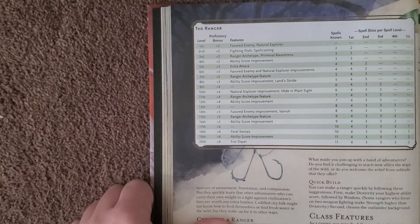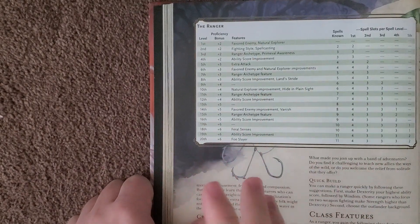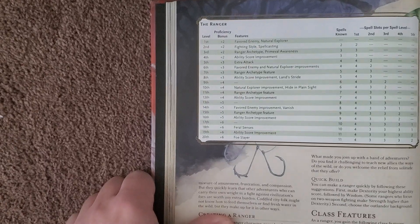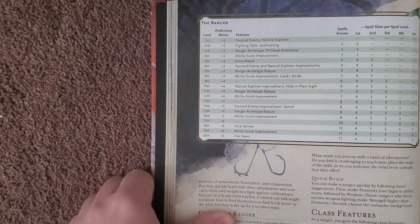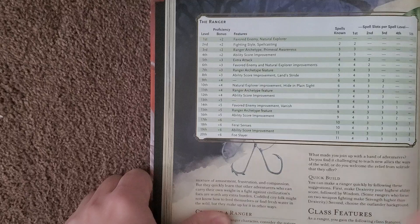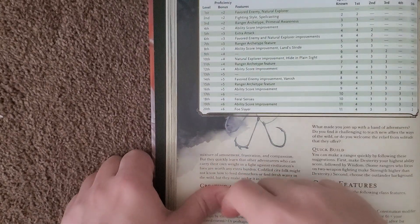They have Favored Enemy and Natural Explorer, and you do get better if you use Tasha's stuff. Basically it allows you to have more power when facing a certain enemy or when you're in a certain terrain — so it can be a pain for your DM, but you can use it to your advantage in environments like tundra. You also get Fighting Styles.